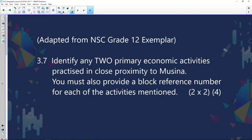Identify any two primary economic activities being practiced in close proximity to Messina. You must also provide a block reference number. Once you identify the primary activity, you need to give the grid reference — the block reference. For example, if you see mining taking place, it's in block B1 or C1, otherwise you're only going to receive half a mark.